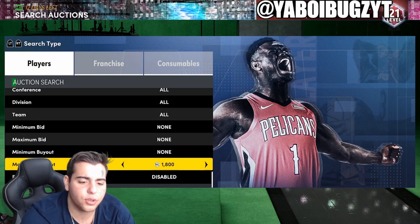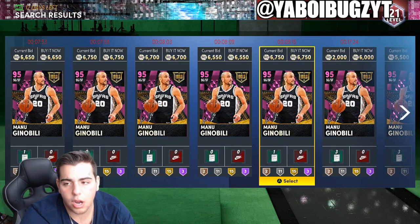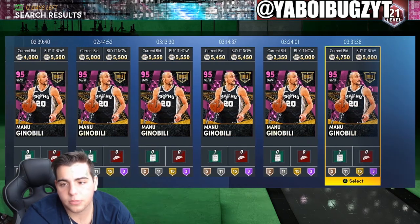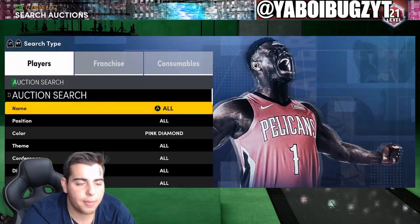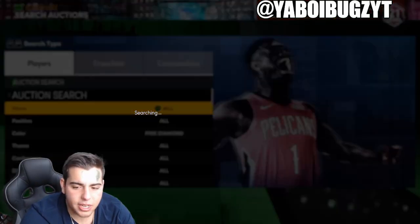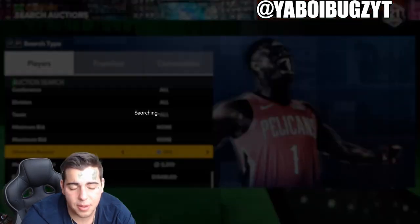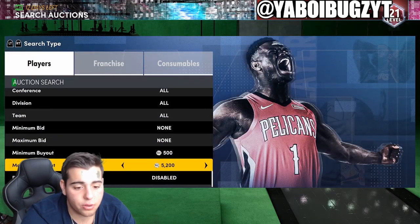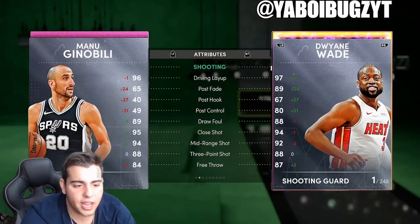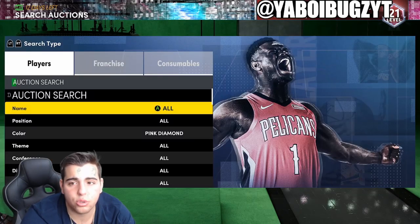Next we got the pink diamond cheapest filter. This one's pretty good — nothing crazy, just decent. Manu Ginobili is gonna ruin it. He was probably the first or second pink diamond in the game, so he's going to be cheap and ruin the filter. You've got to wait until something else pops up — maybe some elite players. Ginobili is down bad. He just doesn't have good enough stats anymore — he's outdated and would get cooked by an amethyst at this point. That's probably why he's so cheap.